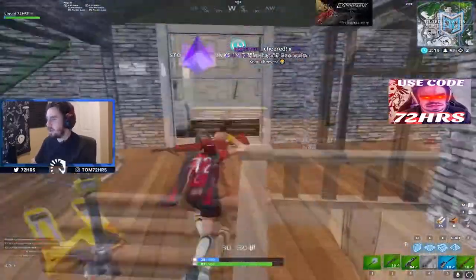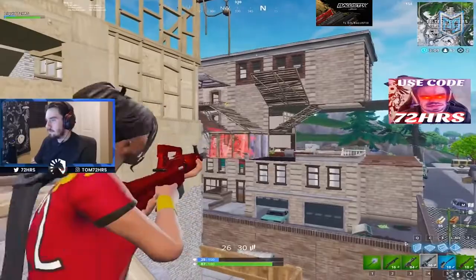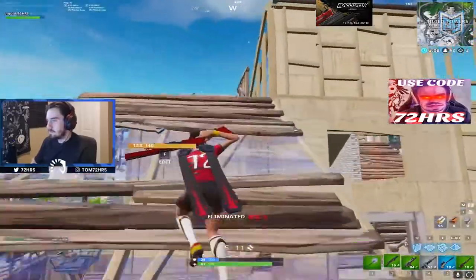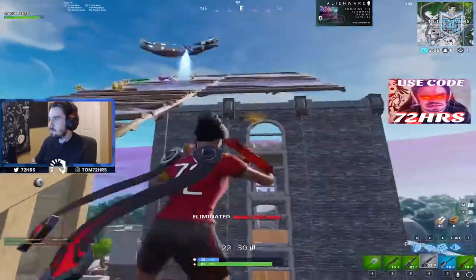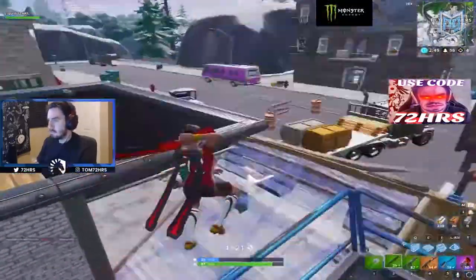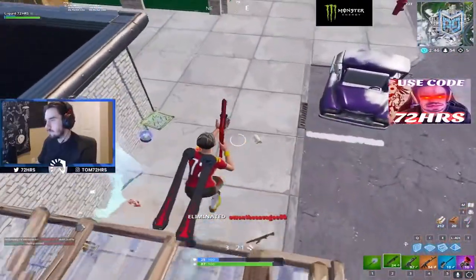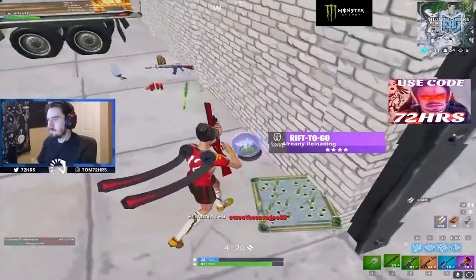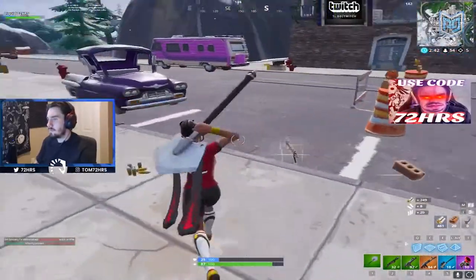72 Hours pops a mini and runs into the open. He finds a player to his right and lasers him for kill number three. He finds another player ramping overhead and wipes him out with a single pump. Moving down, he hears another player farming and takes him out with a ridiculous headshot — three kills in 25 seconds. Not bad.